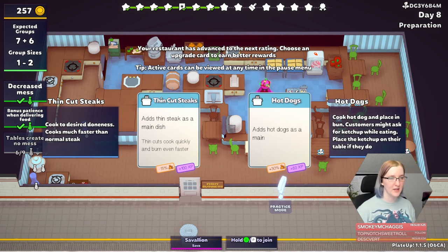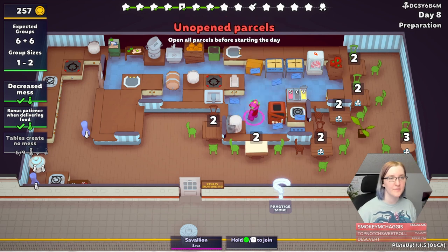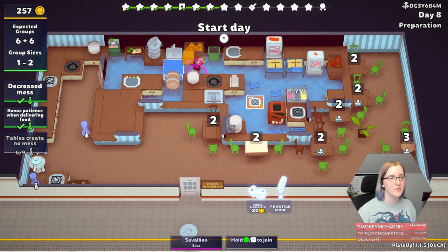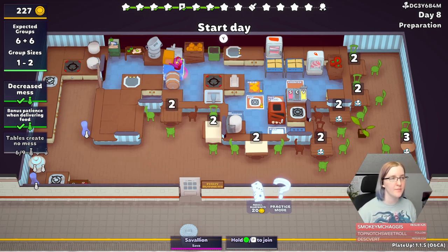We're gonna have to do thin-cut steak, because hot dogs suck and they add customers. Hot dogs are probably my least favorite entree right next to salad, so I did not pick hot dogs. I got another simple table from the random shop and added that, bringing me to seven tables, two of which are simple tables — which is pretty good.